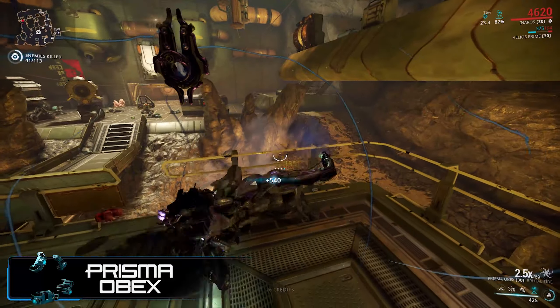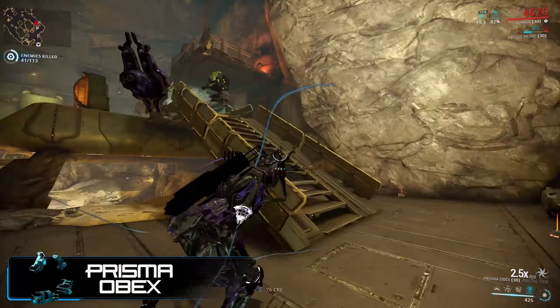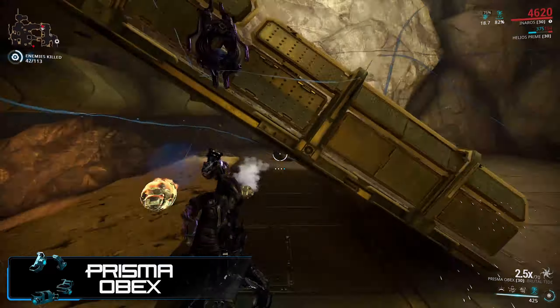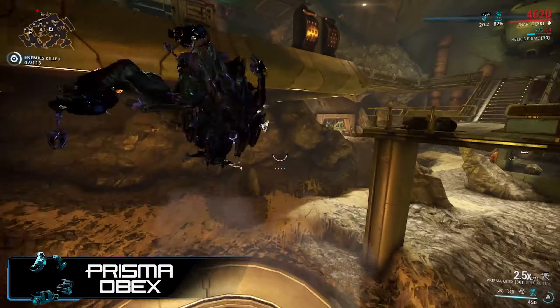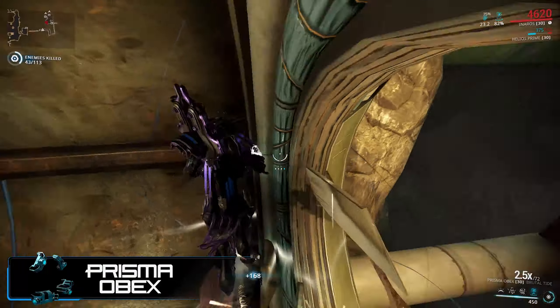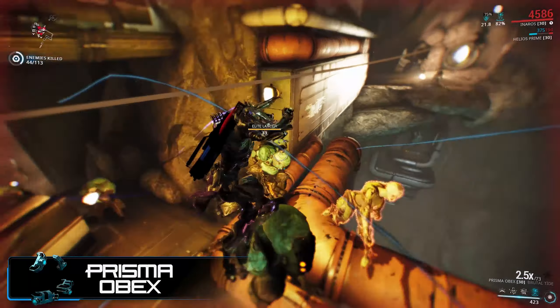It also boosts your base energy by 25% for 30 seconds. I like this augment a lot — scaling damage on a weapon that hits as hard on ground finishers as the Obex does gives some real nice scalability. Take down a high-HP enemy like a Bombard or Heavy Gunner and a lot of the time you're going to either kill everything around you with the blast, or at the very least you're going to do a lot of damage and soften them up, making them way easier to kill.